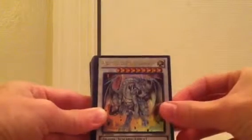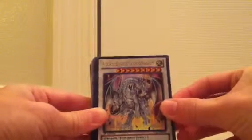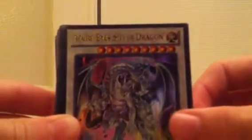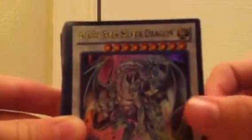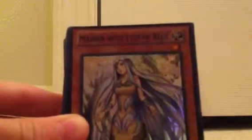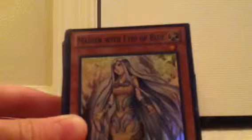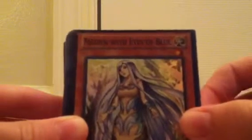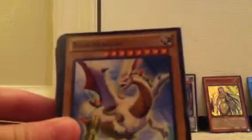Lay him up against there. Azure-Eyes Silver Dragon — the new version of Blue-Eyes, of course, as you all probably know. Take a look at this awesome monster. Funny thing is his attack and defense are switched around. Maiden with Eyes of Blue — both her and Azure have really great effects, so basically you can get a Blue-Eyes White Dragon with this card. Then there's the awesome Dragon Shrine super rare. So we get four foils in total — that's pretty nice.